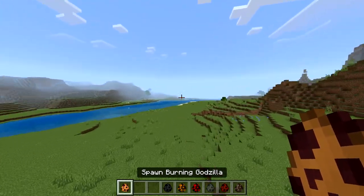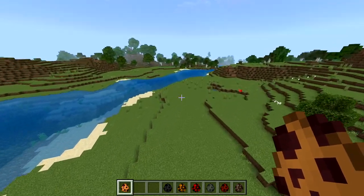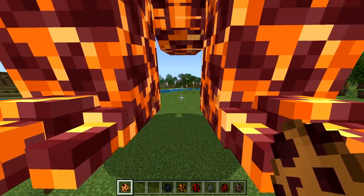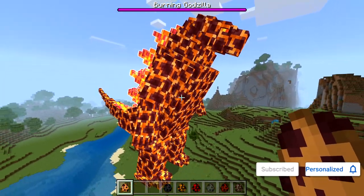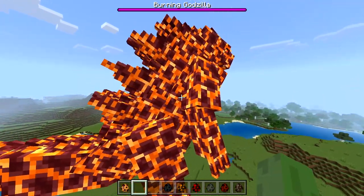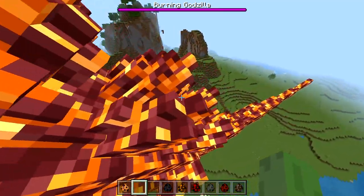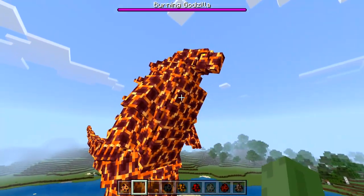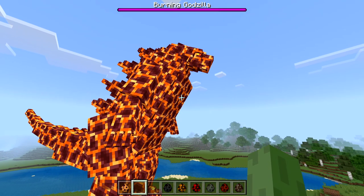Now's a better time than any to showcase Burning Godzilla, and honestly I think that's my favorite design. Look at him — you guys can tell why he's called Burning Godzilla, right? This dude is literally a Godzilla made out of magma blocks. If someone knows the actual lore behind Burning Godzilla, let me know.